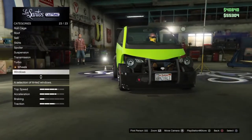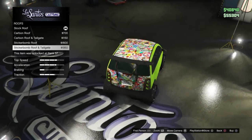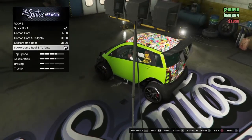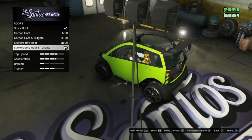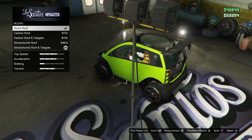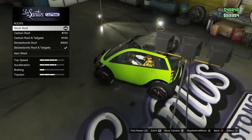To confirm this also works with a roof — you have to buy a sticker bomb roof and tailgate. Once you buy that, go up to stock and then back to sticker bomb really fast. When you do it fast, you can see a little glitch. You gotta land on the stock roof. I landed it and now my trunk and top are invisible.